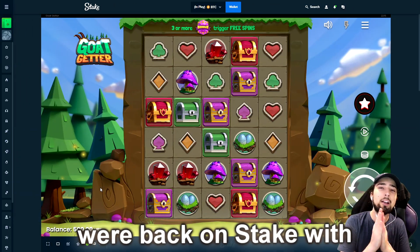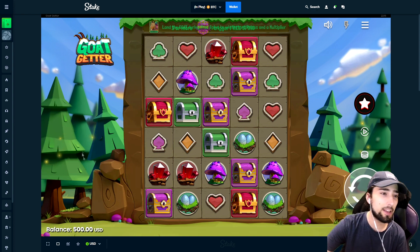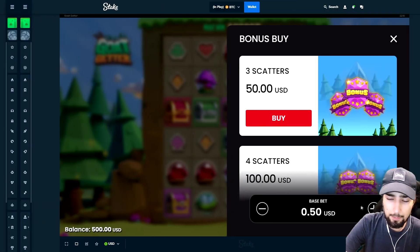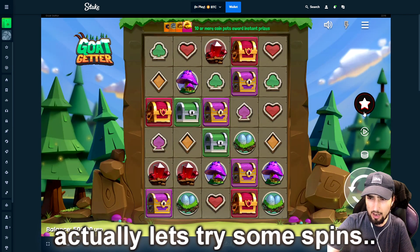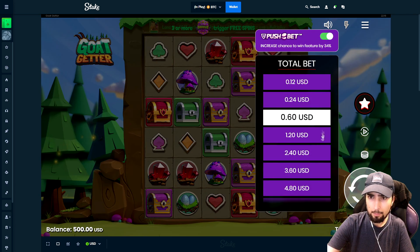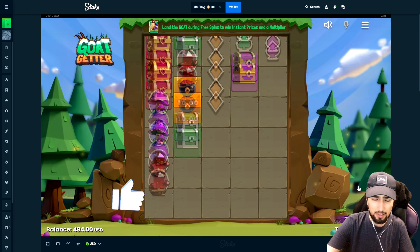All right, what's going on everyone? We're back on Stake with $500 in the balance, and in this one we're just gonna be playing some Goat Getter. They just released this — it's a Push Gaming slot. Let's try some spins real quick. We can do increased spins too, so let's try a couple six dollar ones and see what happens.